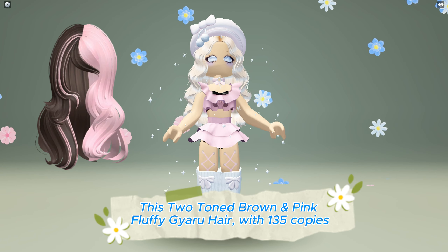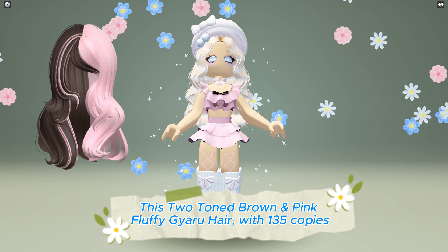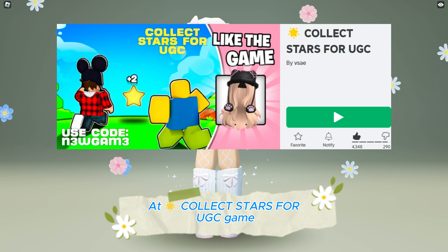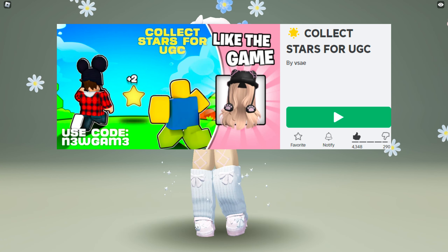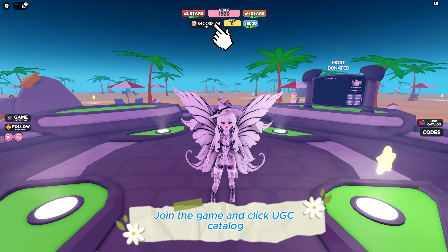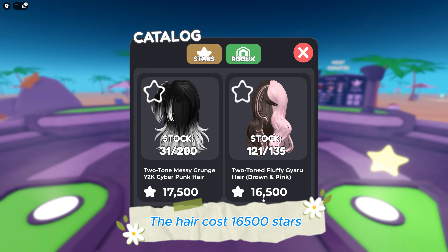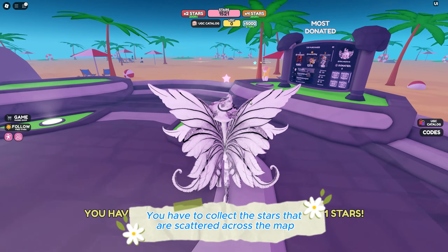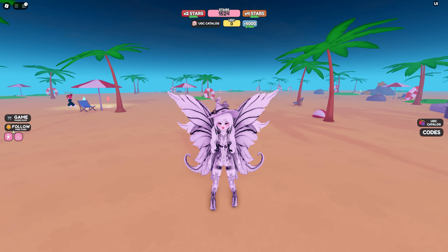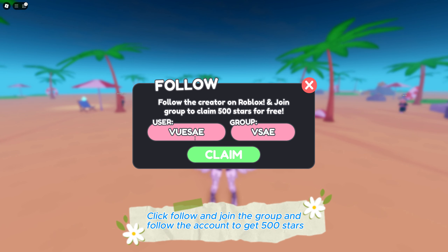This two-toned brown and pink fluffy gyaru hair with 135 copies is now available to be obtained for free at the Collect Stars for UGC game — link in the description below. Join the game and click UGC catalog; the hair costs 16,500 stars. Collect stars scattered across the map, and click follow and join the group and follow the account to get 500 stars.